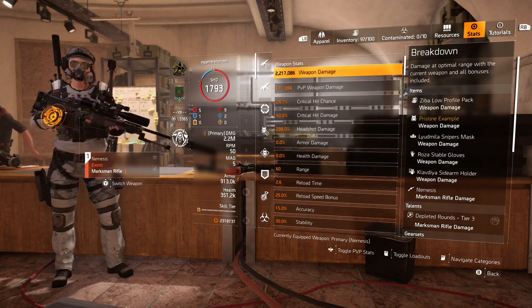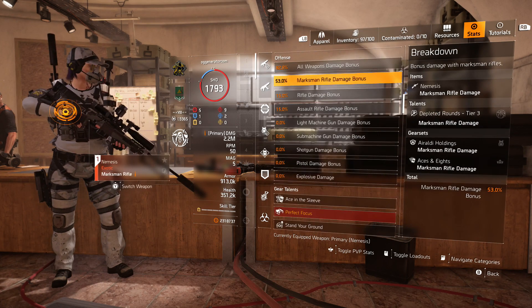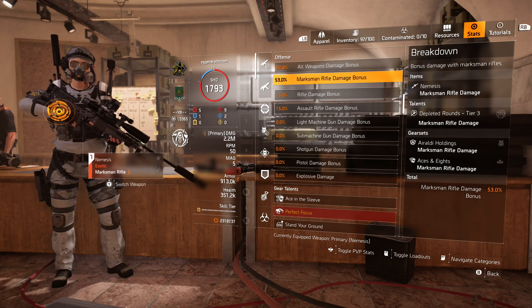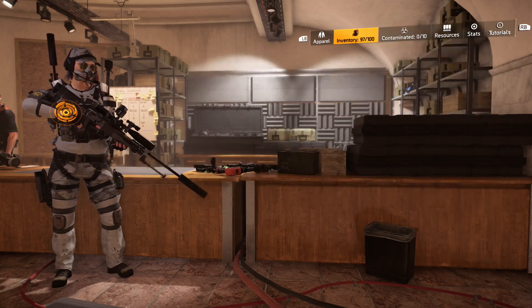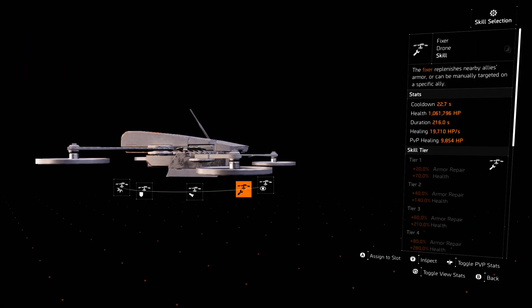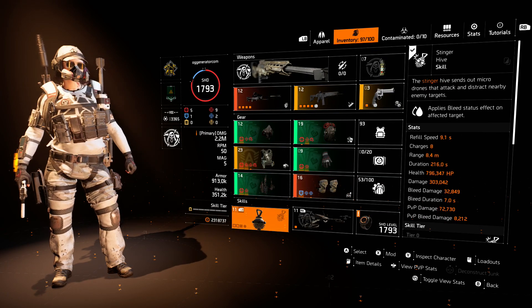That makes a big difference. There we go, that's how it should be looking guys, right there. Literally any heroic NPC — you can literally two-tap them, but you're not going to actually see the damage properly in the shooting range.